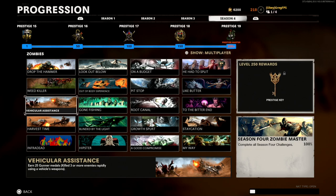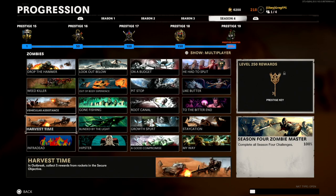Next up is 'Vehicular Assistance': earn 25 Gunner medals by killing three or more enemies rapidly using a vehicle's weapon. All you want to do is get one of the dune buggies and use the turret. In co-op, your friend can drive while you're on the turret. Solo, drive into an area, switch to the turret using the knife button, and get three kills at a time. Wait for the medal to disappear before going for the next one, since sometimes you can only get one medal at a time.